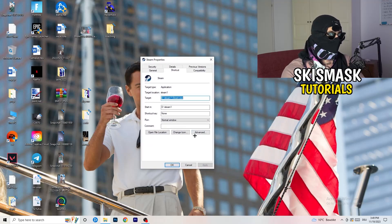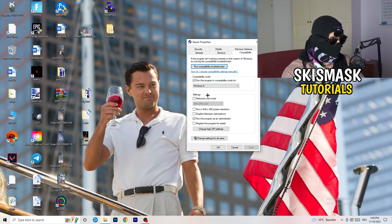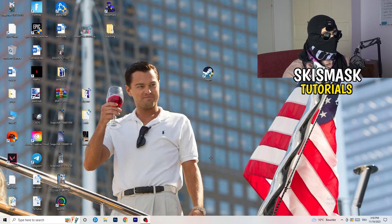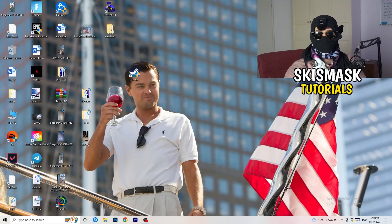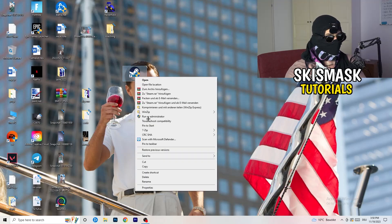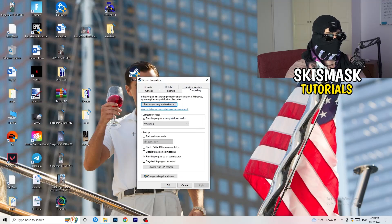Otherwise, go back, right-click the shortcut, and go to Properties. Click on the Compatibility tab. Copy these settings: enable 'Run this program in compatibility mode for Windows 8', disable 'Reduce color mode', disable 'Run in 640x480', disable 'Disable fullscreen optimizations', enable 'Run this program as an administrator', and disable 'Register this program for restart'. Click Apply and OK, then restart your PC. You'll see the administrator symbol on your launcher shortcut. Do the same for your in-game shortcut if you have one.